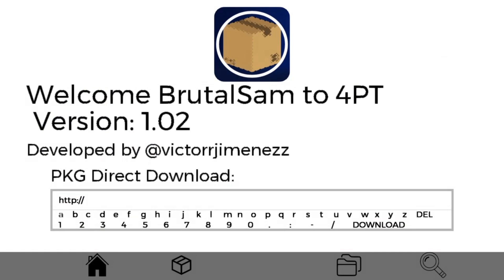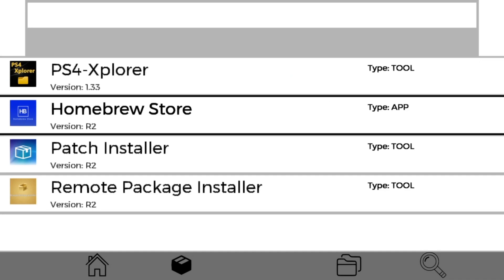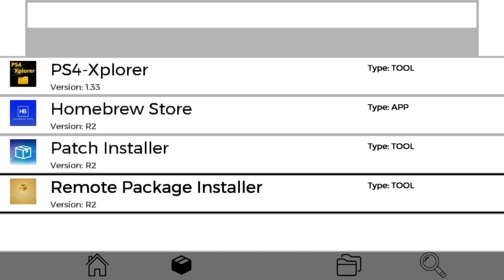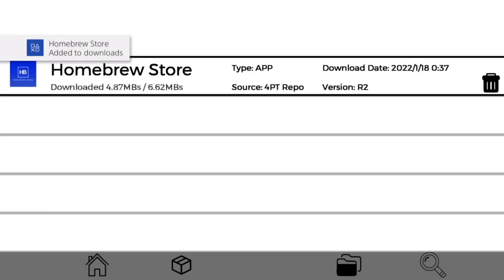Press R1 and you will go to the repositories list. Click X to open the repository. Now we will try to download one of the apps — let's start with the Homebrew store. Press X and it starts downloading. Now it's done downloading. We have two options: install or delete the package. I'm going to click install.